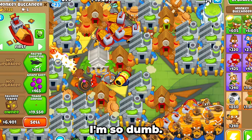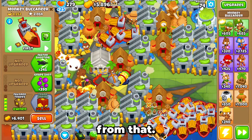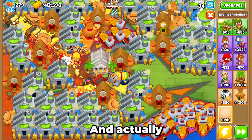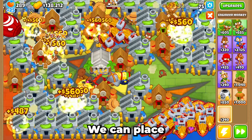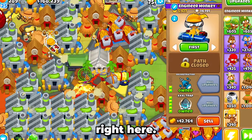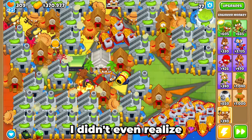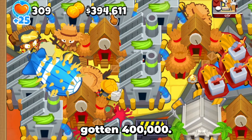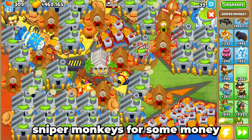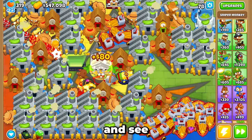I didn't upgrade the boats — I'm so dumb. I forgot to upgrade the boats this whole time, so I probably lost a lot of money from that. We can also place an engineer monkey because XL bloontrap gives you money, so we'll get some extra money from that trap. If you look at how much money we have, we've already gotten 400,000. Now we basically just AFK and let the money roll in.